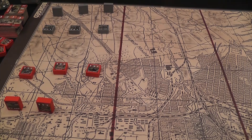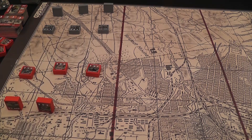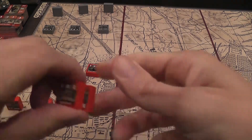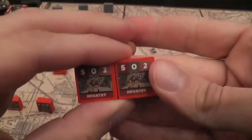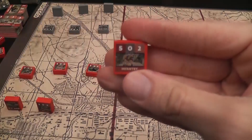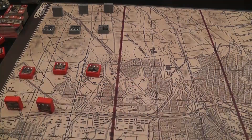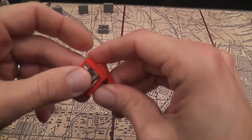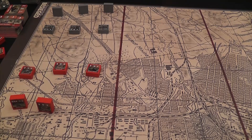Each turn you start by, if you want, playing an option card — that's the technical name for these event cards. You may be able to get replacements if you play the correct card. To play replacements, you need to have two units of the same type that have been eliminated before, so in your eliminated pile. Then you take one out of the game permanently, and the other one becomes a replacement that you can put on the board. So you put together the remaining forces of these two units to get a full unit.